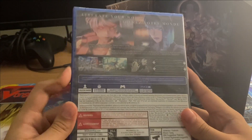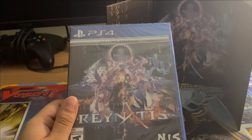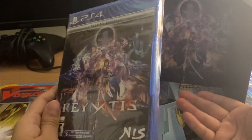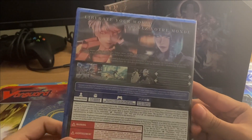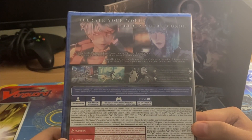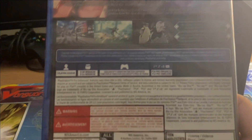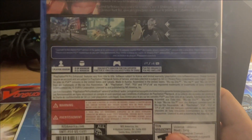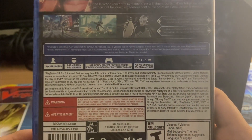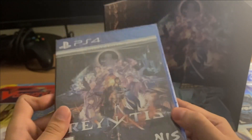So that's really nice — you can go ahead and have the game run better and look a lot better than on the base PS4 or PS4 Pro. So here is the back: 'Liberate your world.' We got the characters, some of the screenshots here. I do not know why the camera does not want to focus today. Rated T. And here is the spine if you guys want to see the side.